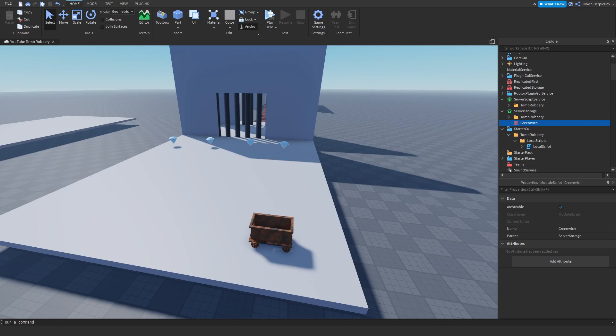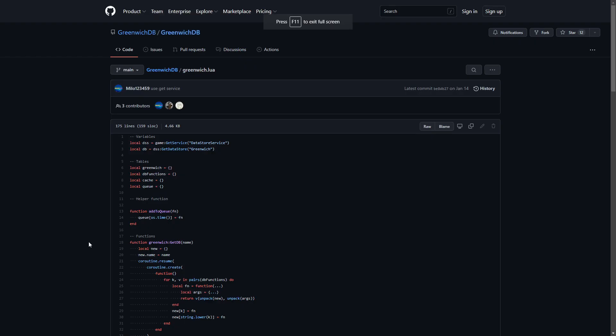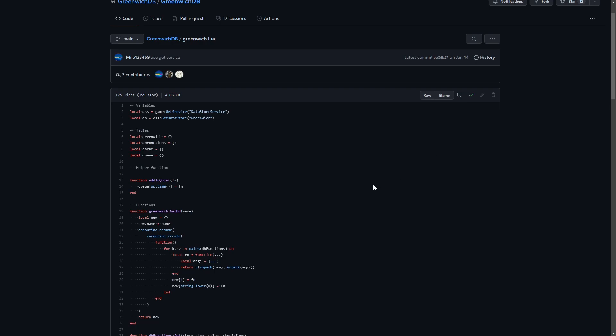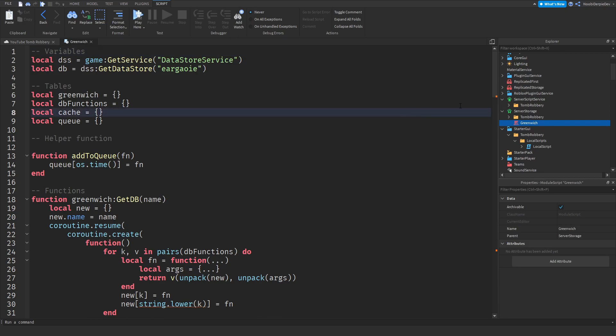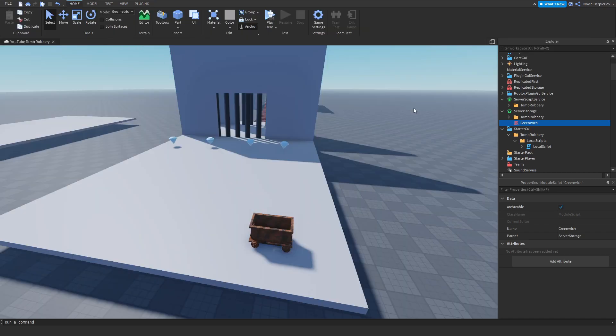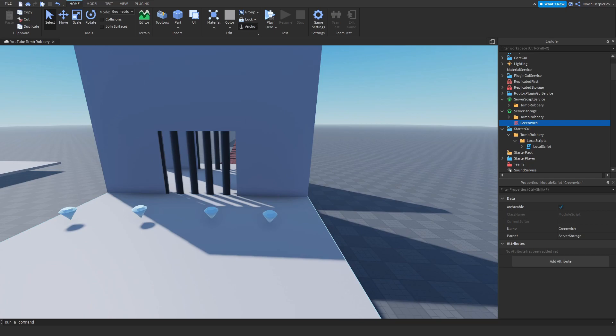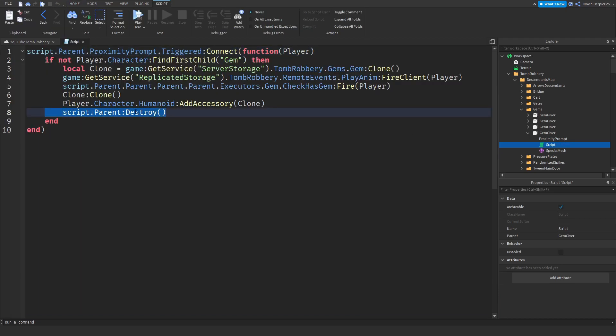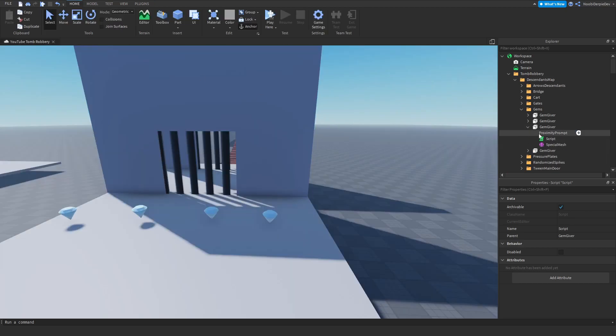There are two more things to do. Go to the link in the description to get the updated code for Greenwich — this tutorial is outdated and the code has been updated. Copy it, go back to Studio, go to Greenwich, and paste the new code in. Also remove the `script.Parent:Destroy()` line from the gem scripts so players can get unlimited gems from the tomb — delete that line for every gem script and paste in the updated code.